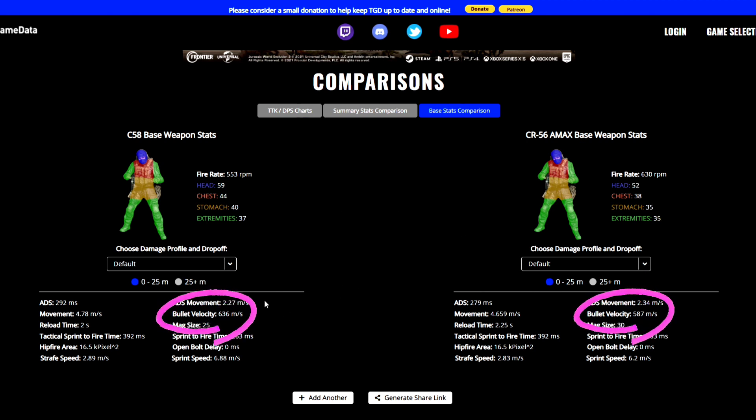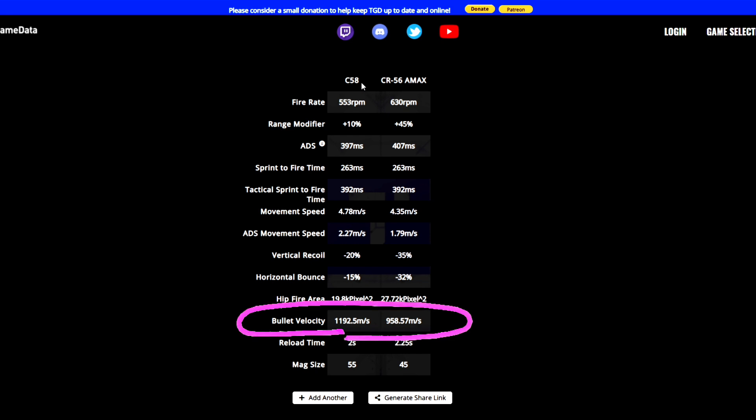The next big difference is that the C58 has a much faster bullet velocity compared to the A-Max, and that makes a big difference to the TTK when you're stacking all the best attachments. The C58 with the best attachments has a bullet velocity of nearly 1200 m/s, whereas the A-Max is nearly 230 m/s slower. So that is going to be reflected in the TTK charts.